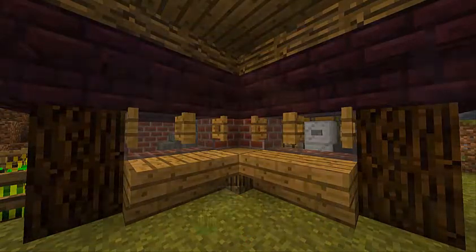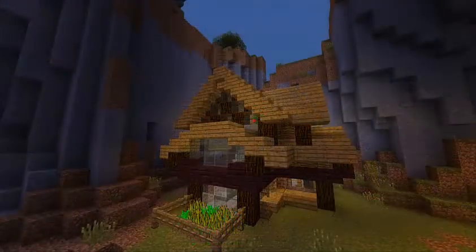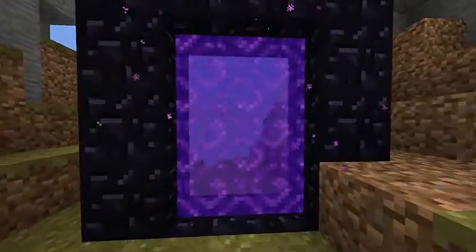Speaking of windows, all the windows on this house are basically different. I have checker patterns, I have open designs, and I have different colored window panes in there. Always try and put detail into things — feel free to experiment when you're making builds like this. Try putting a detail in there, see if it looks good. Get rid of it if you don't like it, keep it if you do.